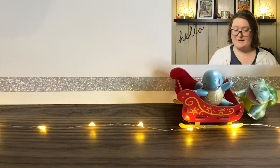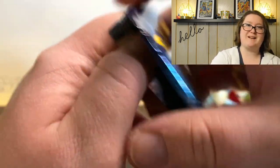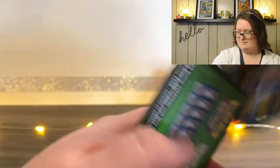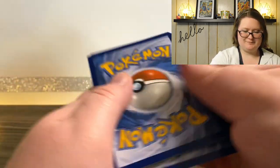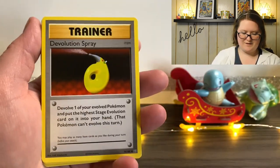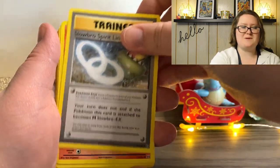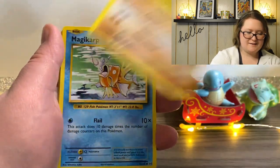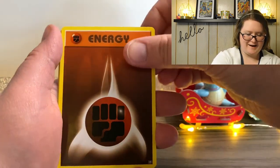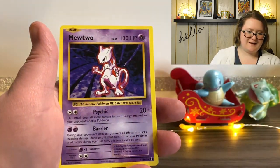Feels like the first half of the box is great, the second half not so much, but we still have two packs so it might get a little better. We've got a Devolution Spray, Knitterino, Slowbro Spirit Link, Vulpix, Sandshrew, Onyx, Magikarp, Fighting Energy, Reverse Holographic Knitterino, and last but not least, a Mewtwo.